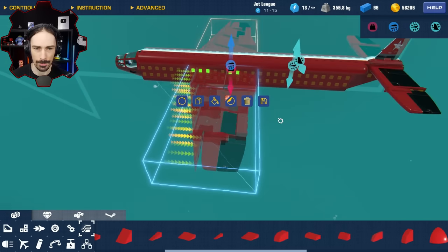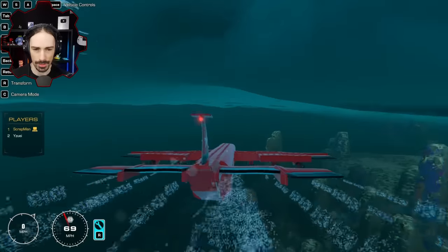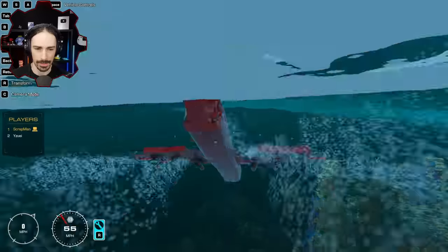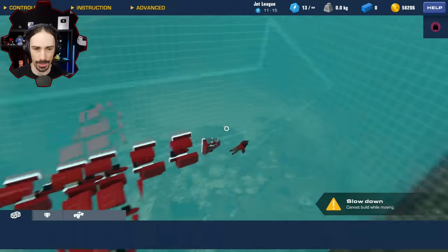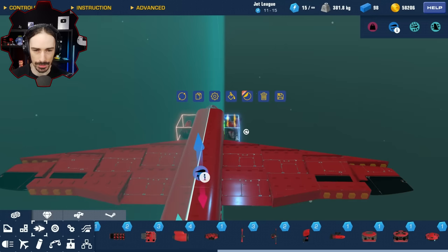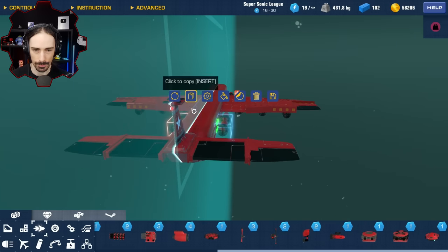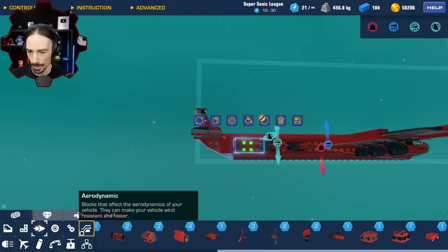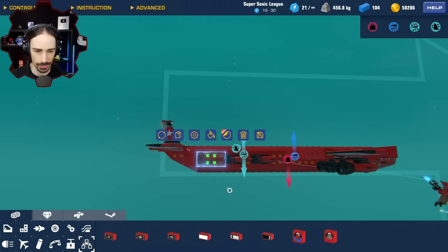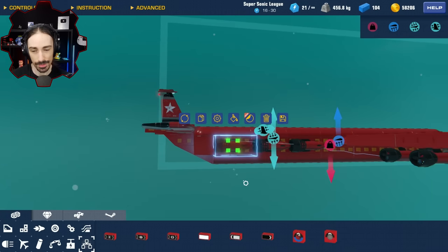I need to put the logic in for the guns too. I still need way more speed — I have 96 blocks remaining, so I feel like lining it with props is the way to go. But first let me set up the weapon system. The system is actually super simple if you want to try it yourself — all you need is an AND gate and an altitude sensor.